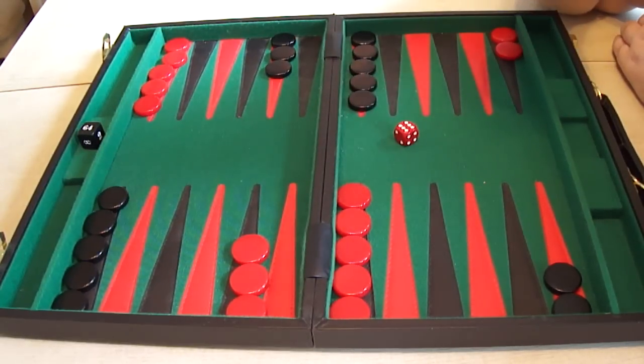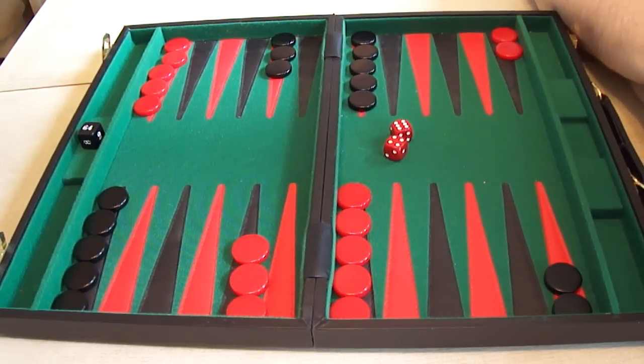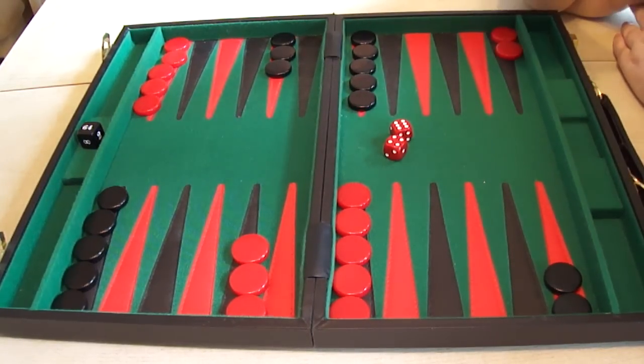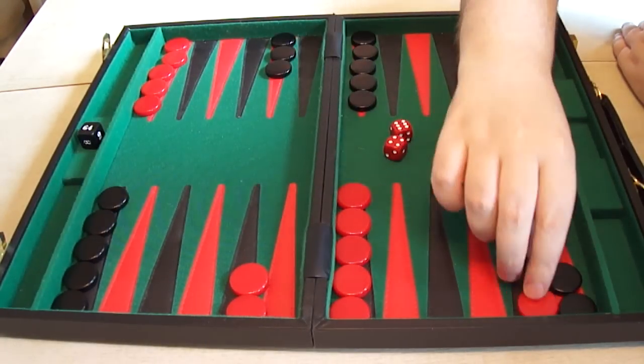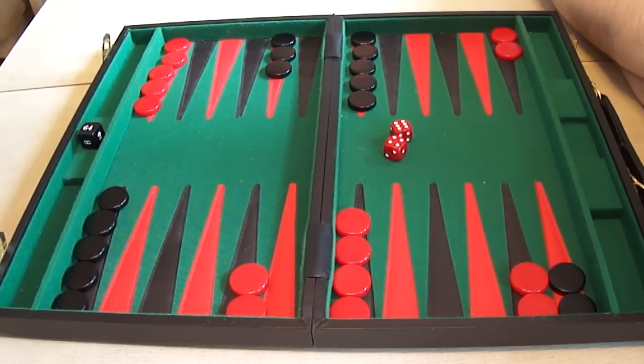One of the most interesting rolls in backgammon openings is the 6-4. This is probably the most contentious roll in an opening - different players have different opinions, and heated arguments often ensue. There are a few things you can do here. Similarly to the 3-1, 5-3, and 4-2, you can make an inner board point, but it's very deep with the 6-4. A lot of people will play this if they are two or four points away from winning a match.